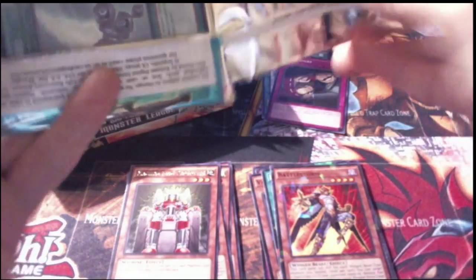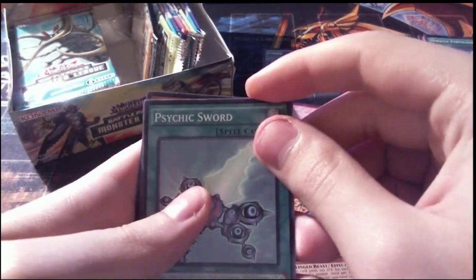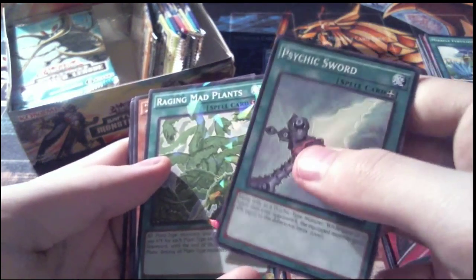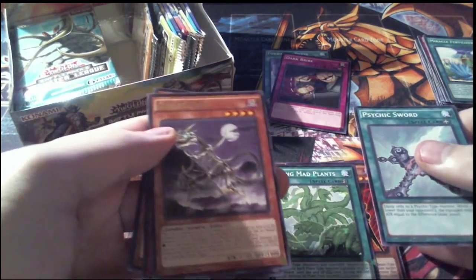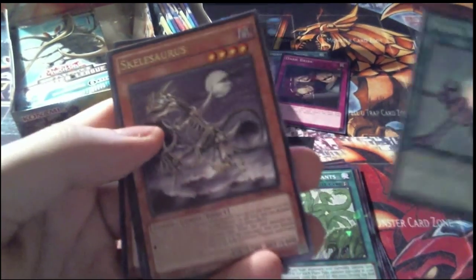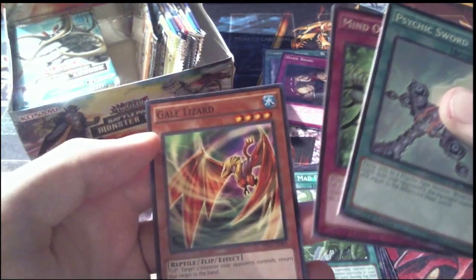Pack 9, the insect-looking pack: we have Psychic Sword as a common, a Shatterfoil Raging Mad Plants, a rare Skelosaurus — that's the cool art I was looking at before — and then our other commons, Mind Over Matter and Gale Lizard.